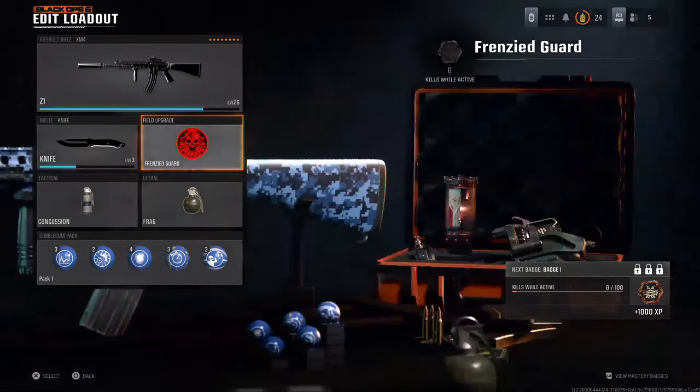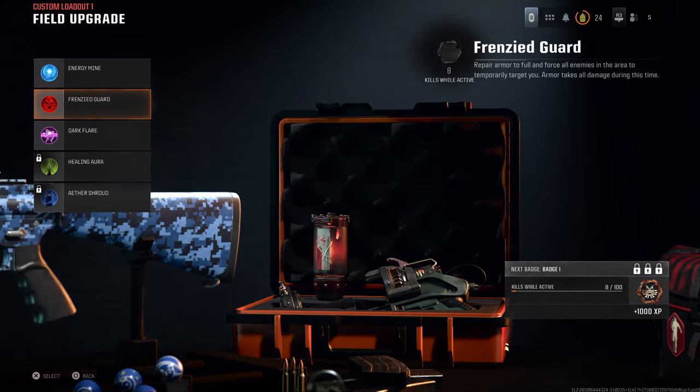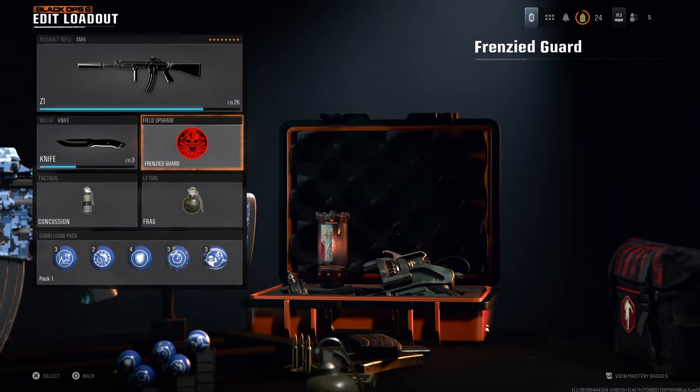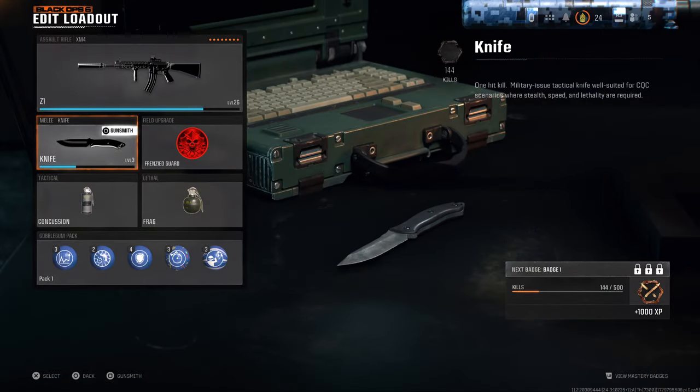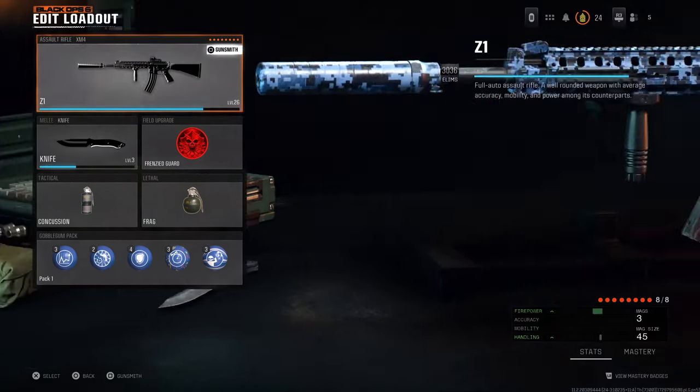My loadout — I had Frenzy Guard. I didn't really need it, but if you upgrade Frenzy Guard it becomes a lot stronger, and you can replenish armour after kills, and it's just a bit more easier.